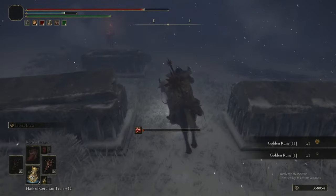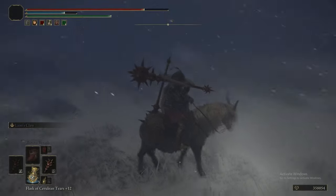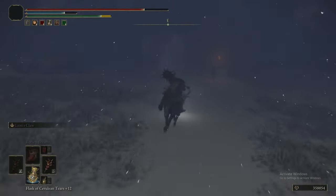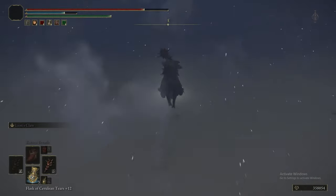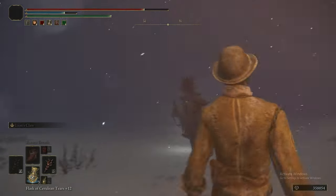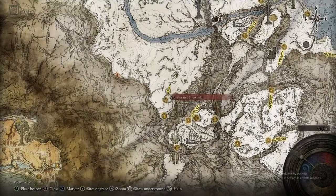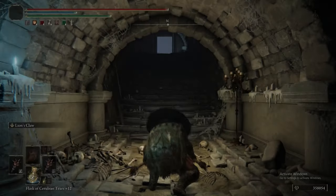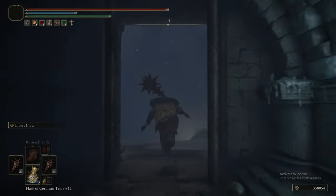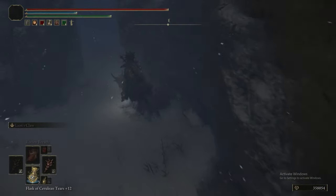There are wandering nobles in this area, but you're never going to fight them for drops, so just ignore them. Head east until you find the three nobles with a torch, then head north from there. We picked up what turned out to be a cookbook.